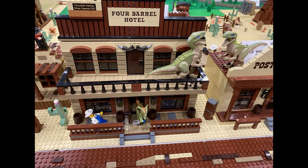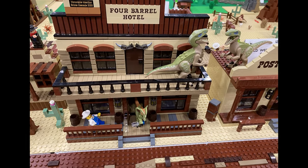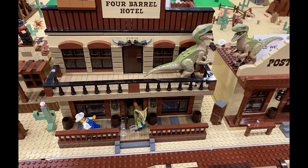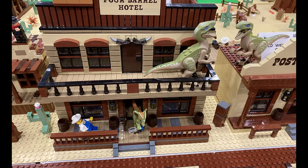Also, as a result of proximity, we had an unfortunate event where some of the dinosaurs from the Jurassic Park CoLab escaped their enclosures and invaded our Old West town. In the end though, no minifigs were harmed, or eaten, and it turned out to be fun.